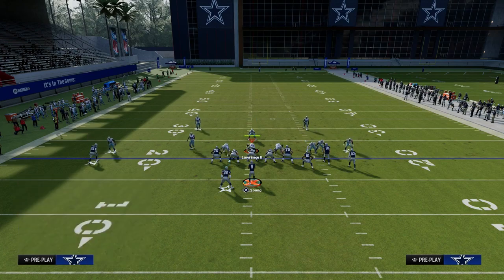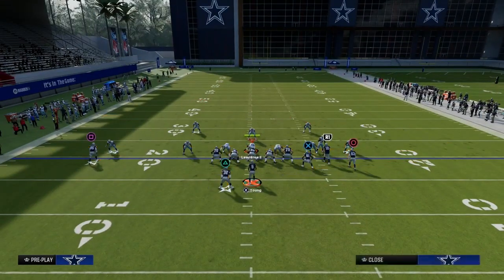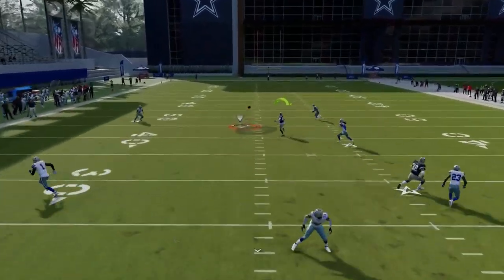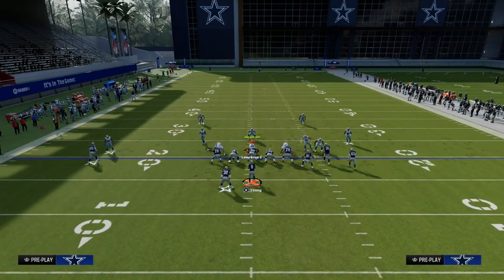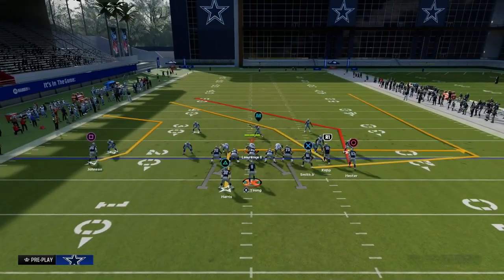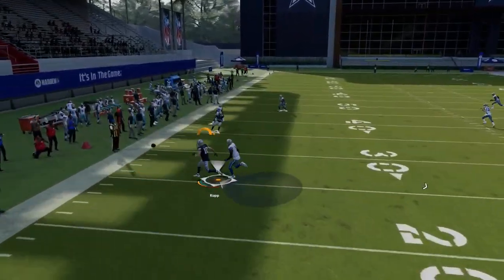Typically what you're going to get from a lot of people this year when they go to coverage defense is a coverage that looks like a two-man-under style. This is where this post route just absolutely shreds over the middle of the field, and so the user is going to have to commit to defending the post route. The problem with that is now all your underneath options should have a pretty good chance of getting open.